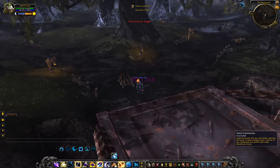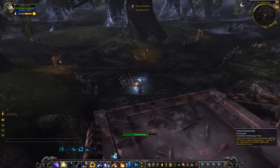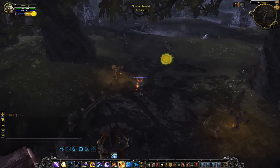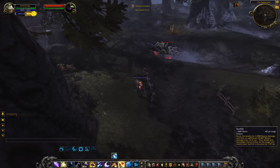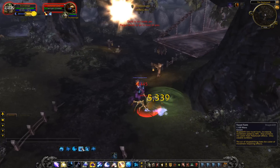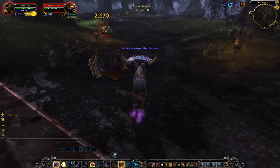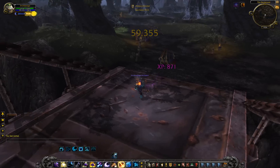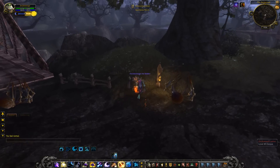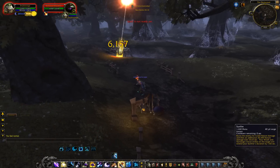I just used a Boomkin ability — Communion with the Sun and Moon — that generates Eclipse power every second. That is going to be absolutely amazing. Let's test this out — travel form run away! Boomkins are doing way too much damage now — that is insane. Are Boomkins going to be the new hunters? I think so from what I'm seeing.